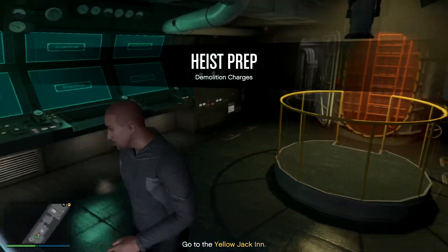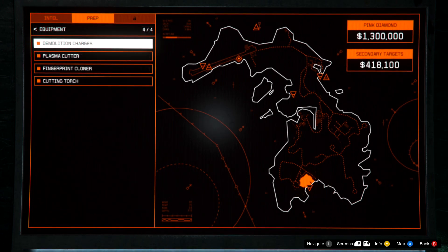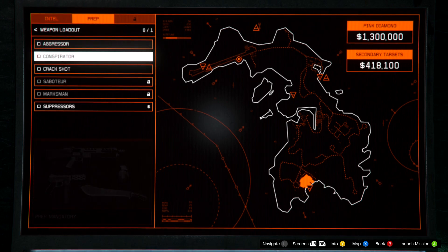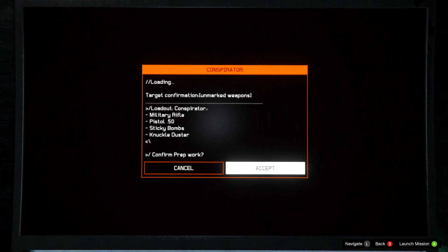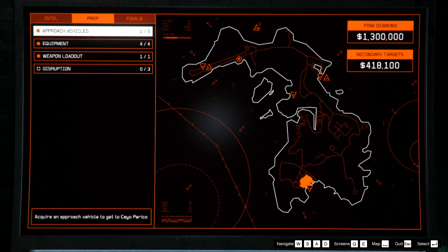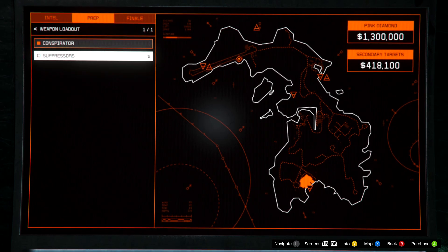Each one of those preps took me around about five to ten minutes to do. After finishing up the equipment prep missions we now have the Weapon Loadout Prep — this is actually the last prep mission we need to do. The Weapon Loadout I would highly recommend is called the Conspirator. Once you collect this Weapon Loadout and take it back to the Kossatka, we are now ready to start this heist.